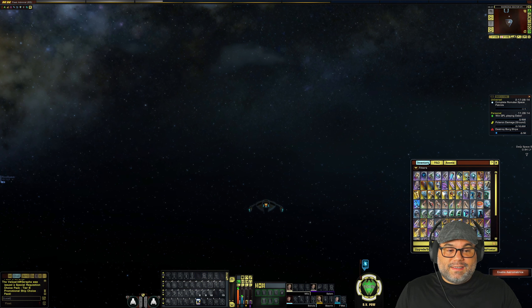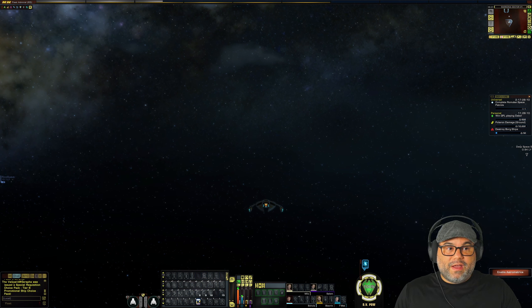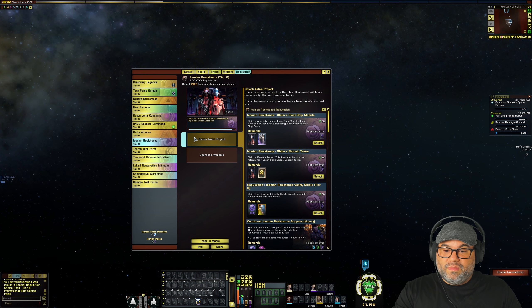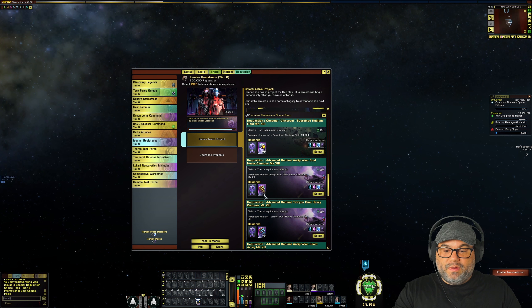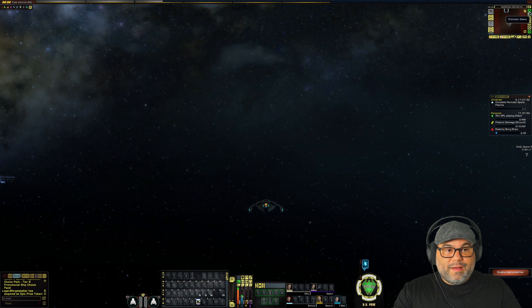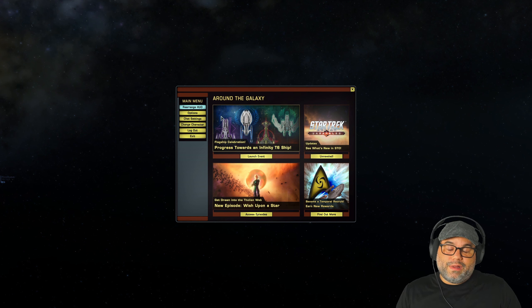I'm telling you, there's a lot that this Temporal recruit does for your account. This is account-wide — if I go to another character and go to my reputations, you're going to see that I'll be able to get any of these consoles or weapons at level 13 ultra rare instead of level 12 very rare. Very important — the most important recruit in the game, in my opinion. So definitely, if you have time, make the time to make one of these characters if you don't already have one for your account. Especially if you're a free-to-play player, you are going to have to set aside just a little bit of time to play through those first six missions. After that, you get your device and you could put your character away and then take as much time as you want to upgrade that character and start getting those rewards.